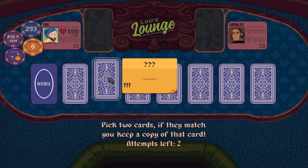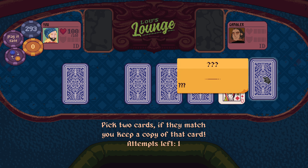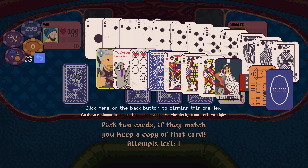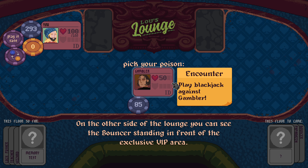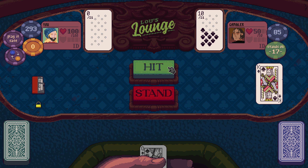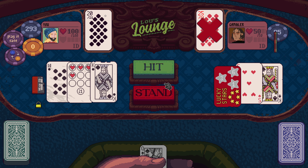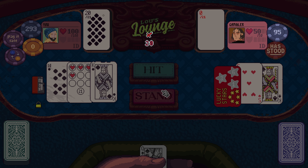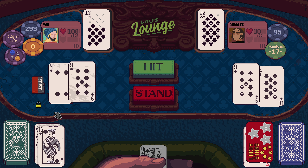On play swap who hits first — I think we could take one of those. Oh, another Queen of Diamonds. We've taken a lot of extra face cards already.